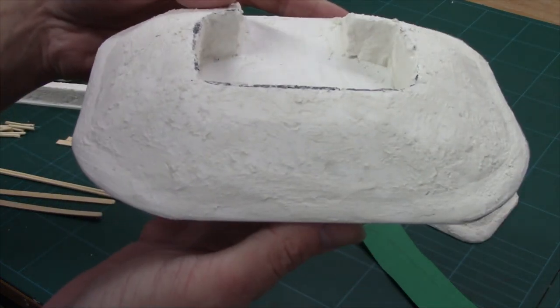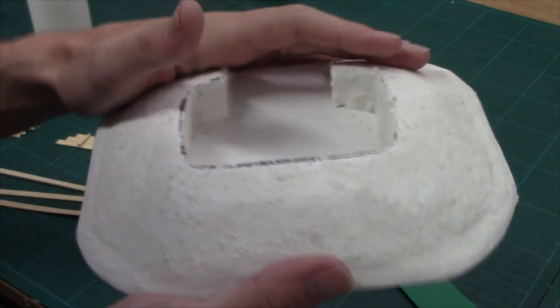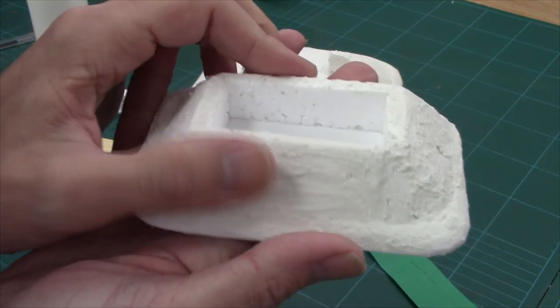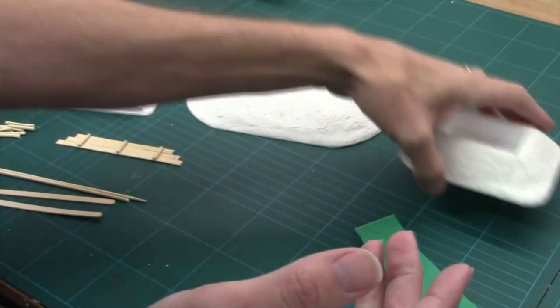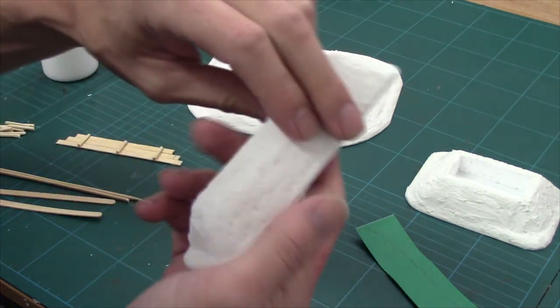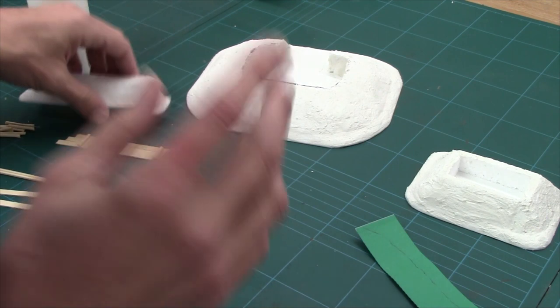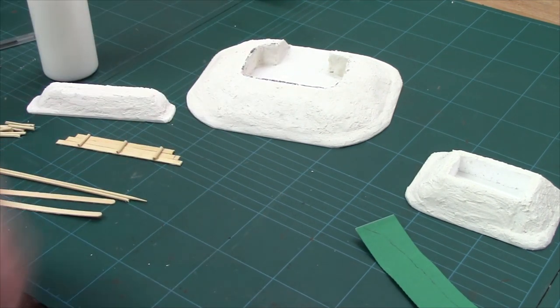The filler's all dry now. As you can see, we've blended in those edges and we've got a lovely tough texture for our emplacement. Same on our slit trench. I haven't bothered putting filler on the inside. And our breastworks — all nice and hard. Next job is to sort the buttressing and supports.